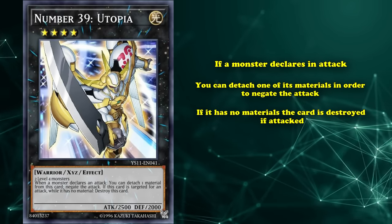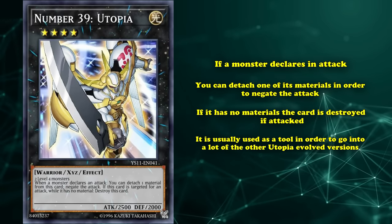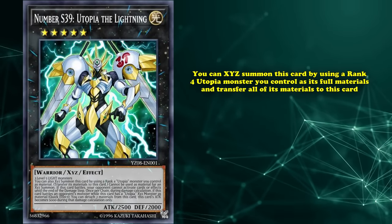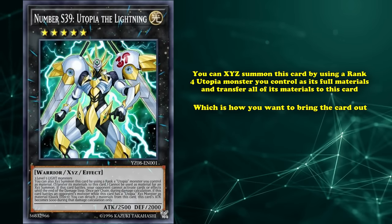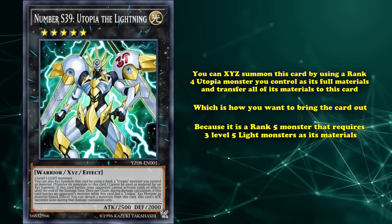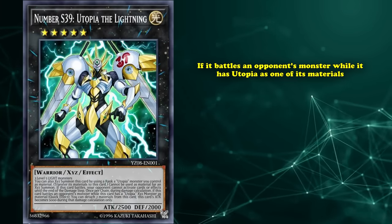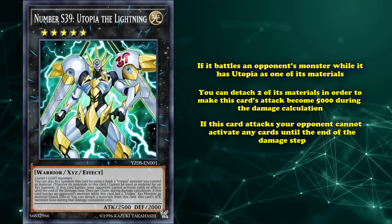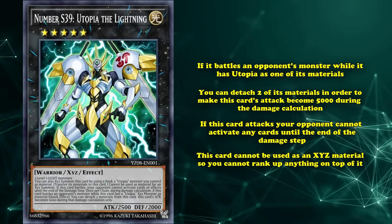Number 39 Utopia has the effect where if a monster declares an attack, you can detach one of its materials in order to negate the attack; additionally, if it has no materials, the card is destroyed if it is attacked. The effects of this card are pretty weak on its own, which is why it's usually used as a tool in order to go into a lot of the other Utopia evolved versions. Number S39 Utopia the Lightning has the effect where you can actually summon this card by using a rank 4 Utopia monster you control as its full materials, and transfer all of its materials to this card — which is how you want to bring the card out, because it's natively a rank 5 monster that requires 3 level 5 light monsters as materials, which is way too difficult of a summoning method. And Utopia the Lightning has the effect where if it battles an opponent's monster while it has Utopia as one of its materials, you can detach two of its materials in order to make this card's attack become 5000 during damage calculation. Also, if this card attacks, your opponent can't activate any cards until the end of the damage step.